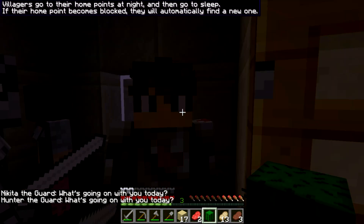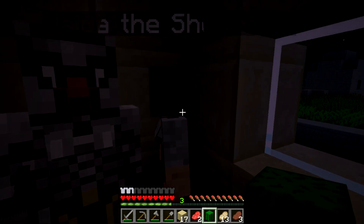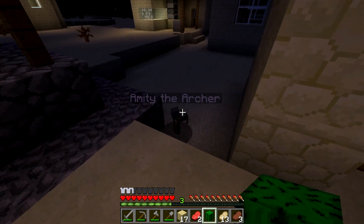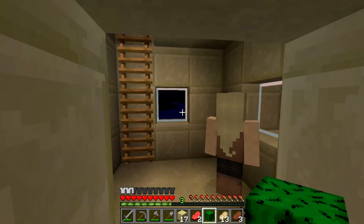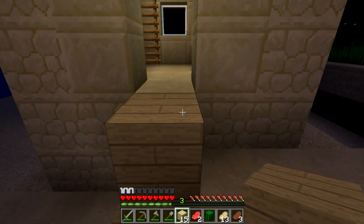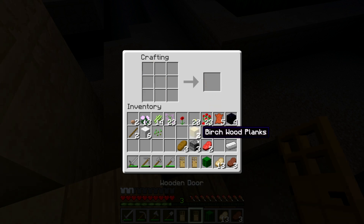It is really dark in here — they need some torches. Some villagers are sleeping outside, which is dangerous. Let's see their names... we have Hunter, Nikita, and Jada again, and Alissa. There's also Sayde over here — I don't even know if she can get out. This place is not very safe — there aren't even any doors.